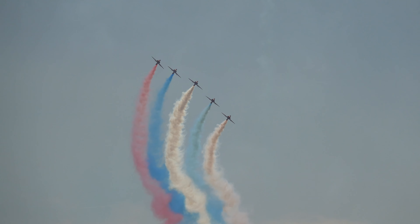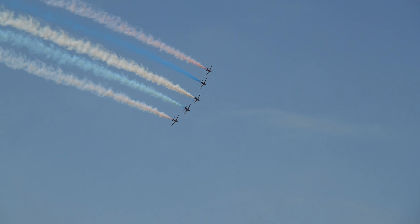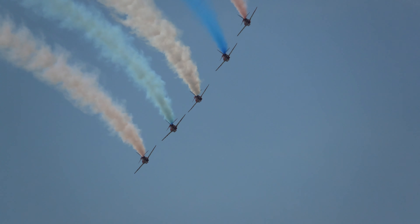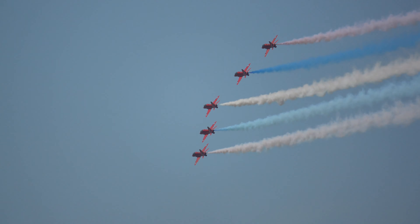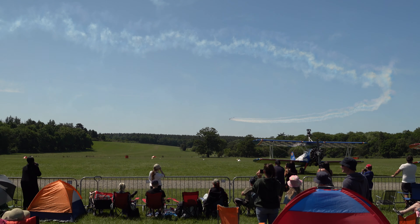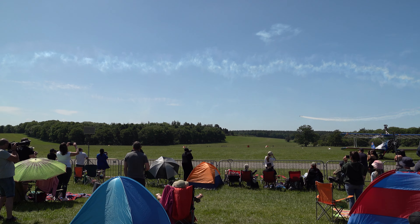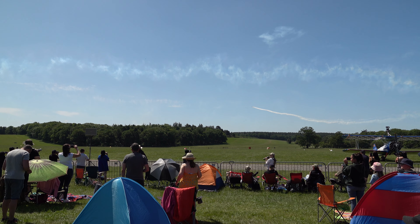As Enid gather, the smoke comes on, the colour comes on, as Red 1 brings them round to the left. You can see that smoke pod underneath the aircraft — that smoke pod is capable of producing five minutes of white smoke, four minutes of red smoke, and four minutes of blue smoke. Each colour is selectable by an individual button on the pilot's control column. Through our winter training, the display and the colours are all carefully choreographed to ensure we have the right colour at the right time and that we don't run out. This is all coordinated between Red 1 and Red 6.